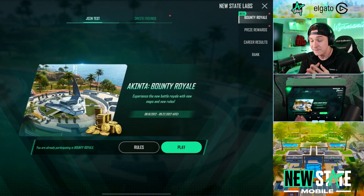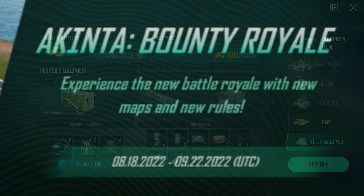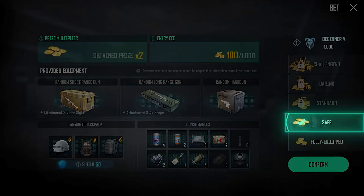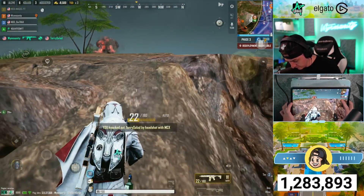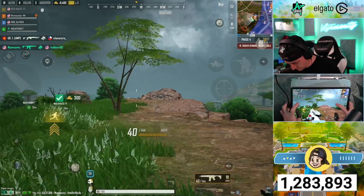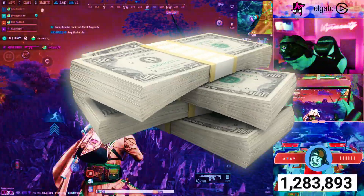In New State Labs you'll find the new map Akinta and the new game mode Bounty Royale, which is a really cool, interesting take on the traditional Battle Royale — it adds a whole currency system and it gets crazy. All the matches I've been playing are insane: trying to save up money, getting money for kills, cashing in giant paydays match to match, building wealth on your account and going up the leaderboards to see who can be the richest player in New State.